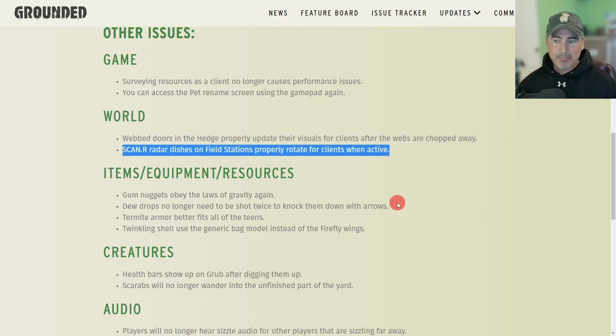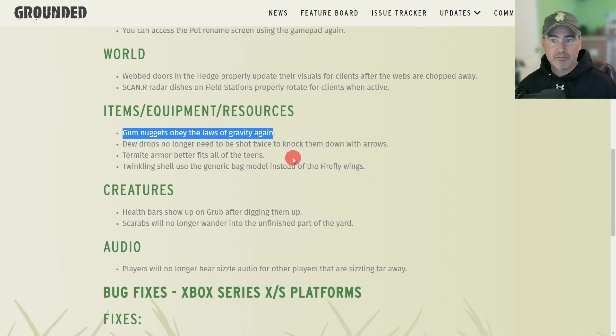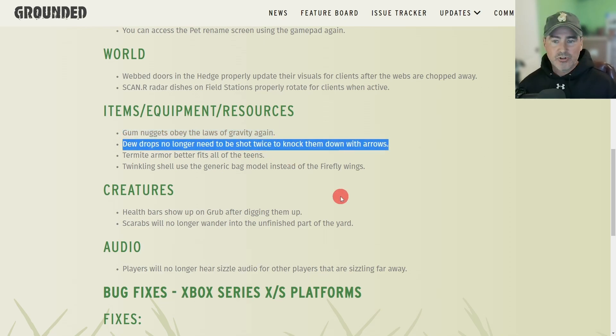The scanner radar dishes on field stations properly rotate for clients when active. Here are some item, equipment, and resource fixes: gum nuggets now obey the laws of gravity again, and dew drops no longer need to be shot twice to knock them down with arrows.